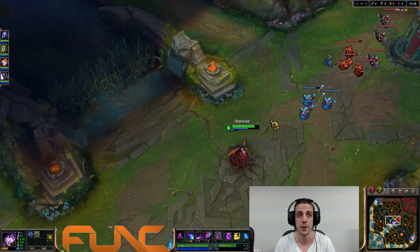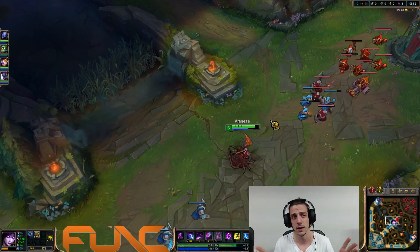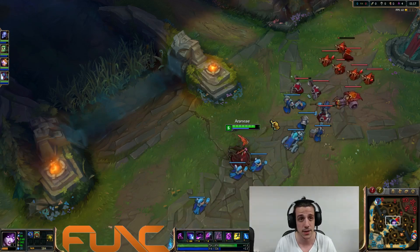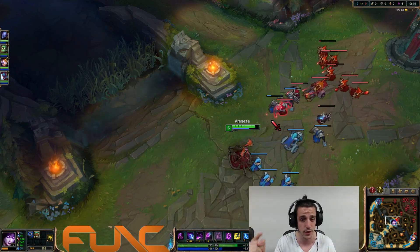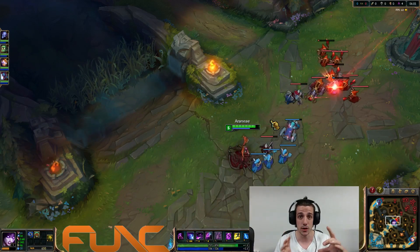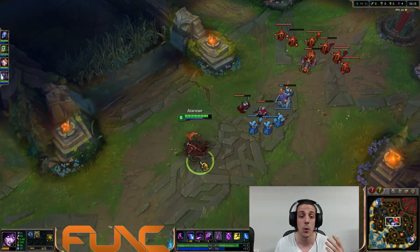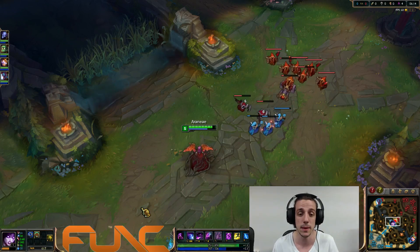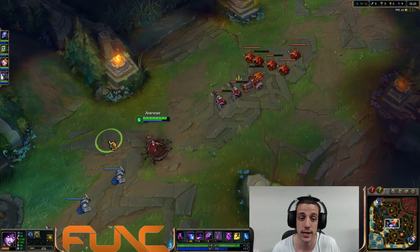Experienced players generally play with all smartcast. The abilities you usually don't smartcast are on champions like Blitzcrank — the Q of Blitzcrank is good to normal cast so you know exactly max range and where you can hit. Same for spells like Thresh E, so you know exactly where Thresh is going to pull enemies. Same for a Nidalee wall — if you want to place it perfectly, normal cast lets you know exactly where the wall will be and its direction.